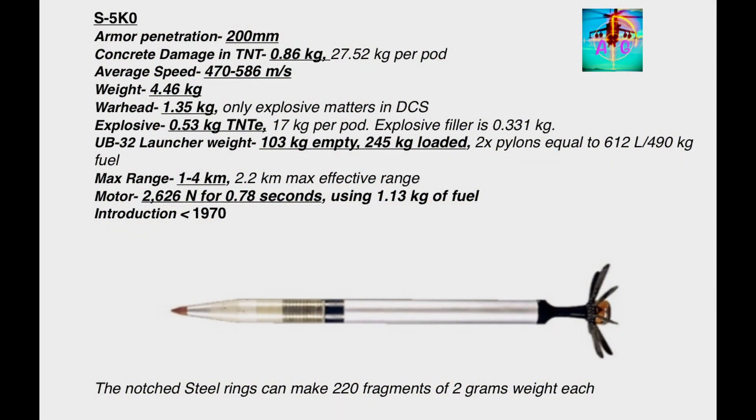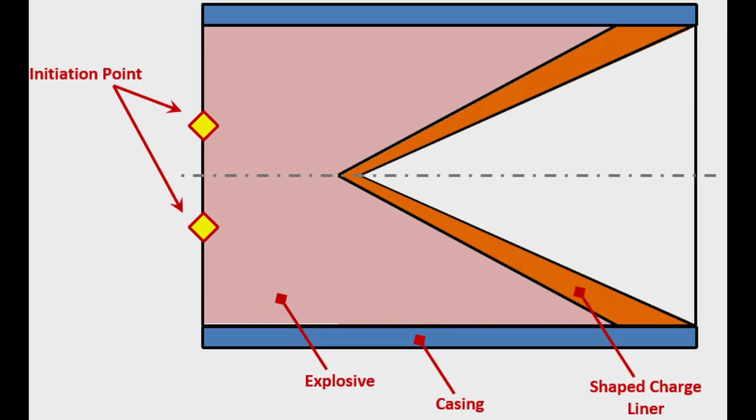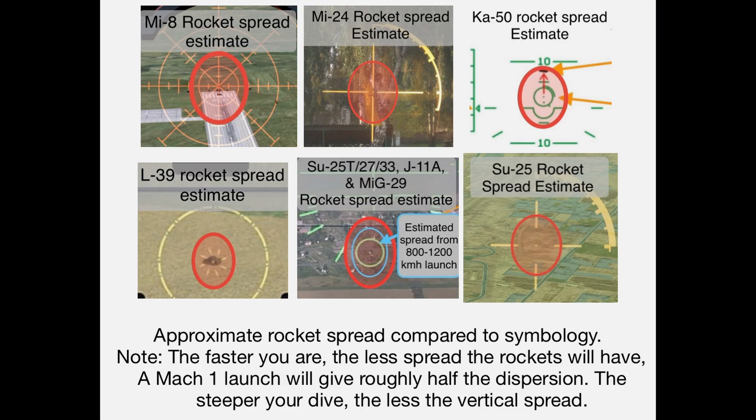On to S5KO. This is the original S5 rocket we had until 2024 brought the S5M and S5KP. This is solidly in between the two in terms of specifications in pretty much every way. I always find it very odd that so many Soviet rockets use shaped charges, as with their 8-30mm accuracy, they would almost never hit a vehicle dead-on, and they're only decreasing the amount of explosive in the rocket by doing this.